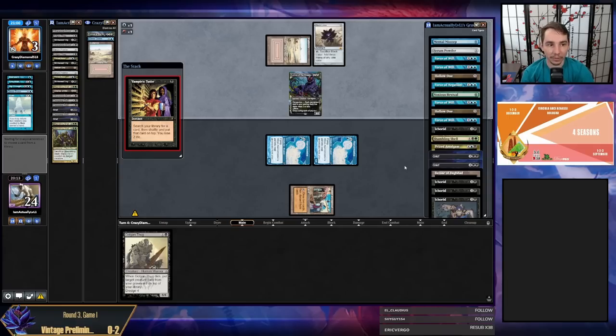Vampiric Tutor — not a good sign. My opponent has put themselves to one so they're dead to Creeping Chill or Narco Amoeba even if Lurrus attacks. But they could have a win here with Vampiric Tutor, and they have a ton of mana from Black Lotus replayed with Lurrus. If we lose another game one it's gonna be so sad.